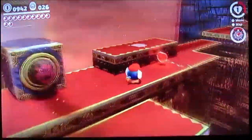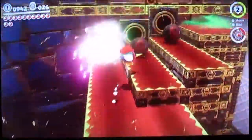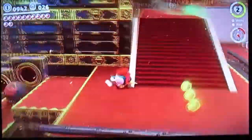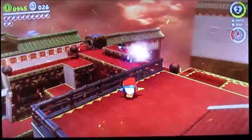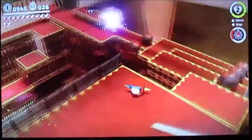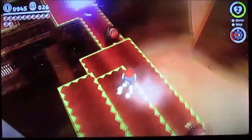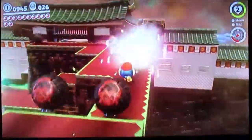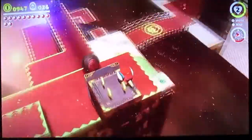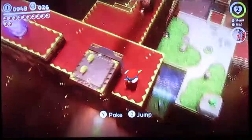Alright, there's a heart there that we can get. So at this part I was going to go upwards, but I decided to backtrack because there was a power moon in the underwater area that I missed. So I decided to go down there and grab it.